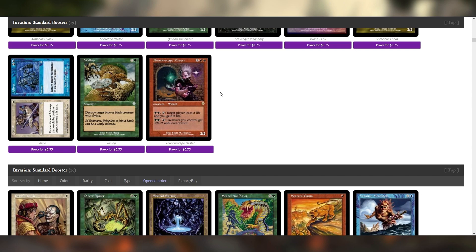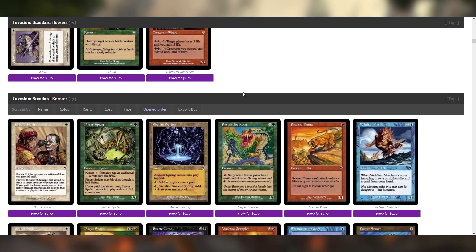Thunderscape Master seems pretty solid. Just this black, black — tap to drain two — I can see that as a legitimate win condition. Maybe we try to jund it out. We'll see.